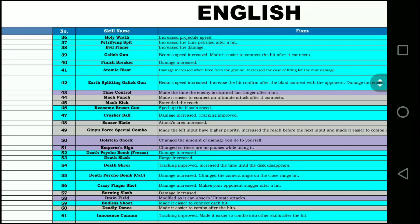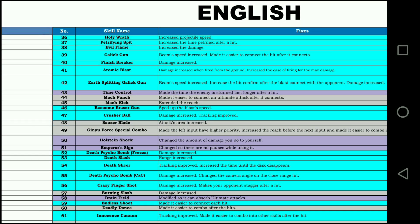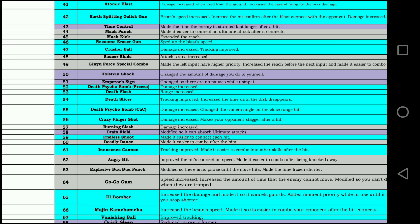On the second page, I'm noticing Time Control — a move I used to mess around with back in the day that stuns the enemy. It got a buff: the stun lasts a little bit longer. Evil Flame there has got an increase in damage; I like that. Atomic Blast is an interesting one — it says damage increased when fired on the ground, and increased the ease of firing for max damage, implying there's a way to do max damage. I'm gonna have to mess around with that, because it's such a cool move but never did a lot of damage. Crusher Ball — damage increased, tracking improved. Definitely gonna use that; I love that move.